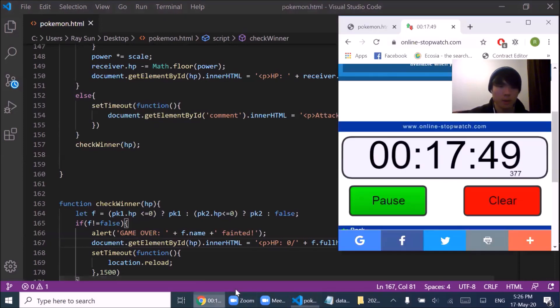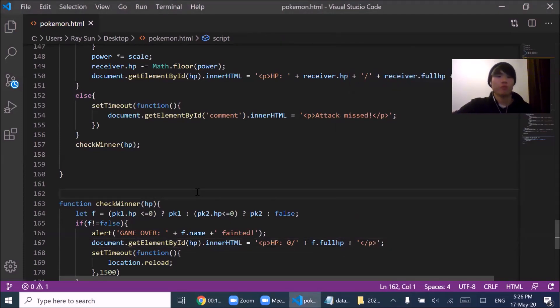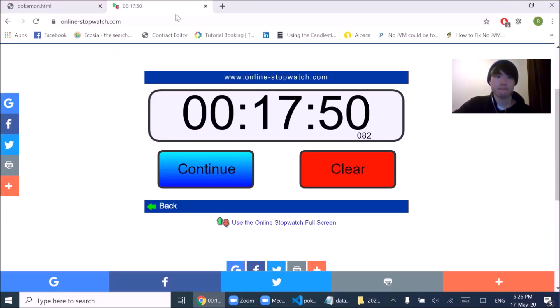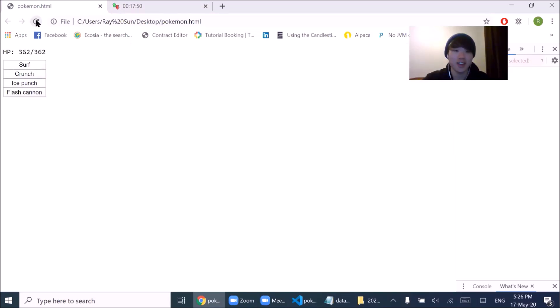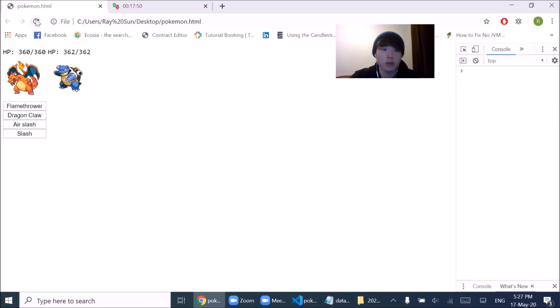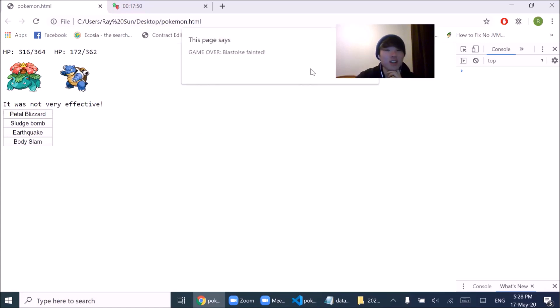Okay, that should be it. 17 minutes 50 — not bad. Let's see if this works. Hopefully it works. Okay, append child. Alright — oh, super effective! Use Surf — not very effective. Okay, let's do Flamethrower again — and we killed Blastoise, he's dead.